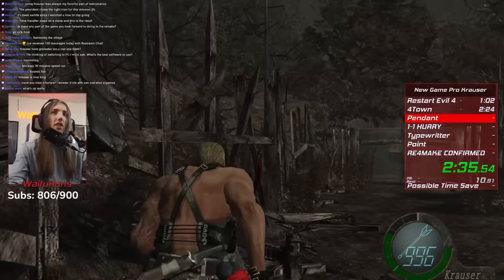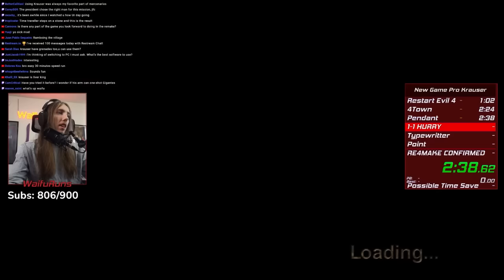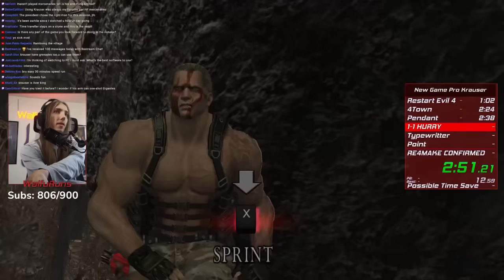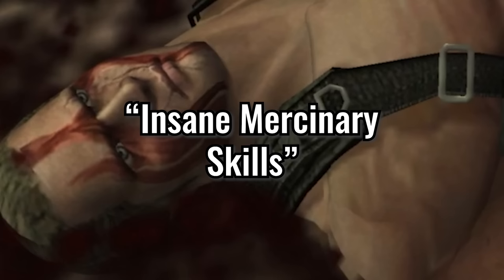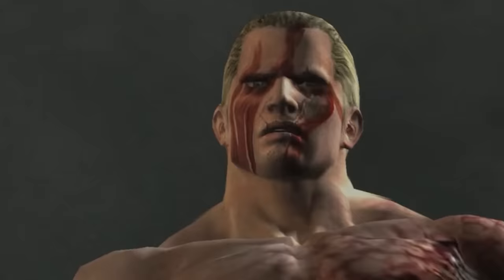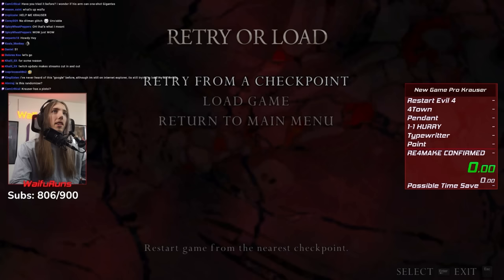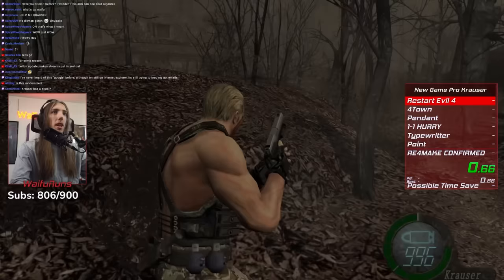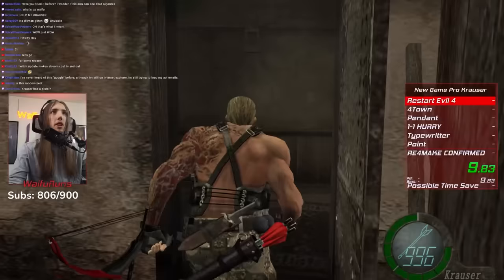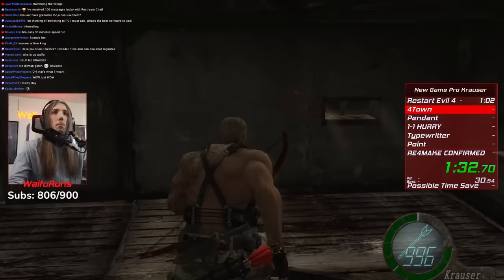Today I decided to find out, and I was going to do so with Krauser. Krauser is a mercenary by trade and ex-U.S. military member, as well as a former comrade of Leon S. Kennedy. His job in the normal game was to kidnap Ashley and take her back to Sadler for infection, then send her back to the United States. Today is an alternate reality though — one where he'll use his insane mercenary skills to save the President's daughter from himself. Krauser is equipped with an insanely strong physique, a faster running speed, and a bow that instantly kills most normal enemies with a single headshot.